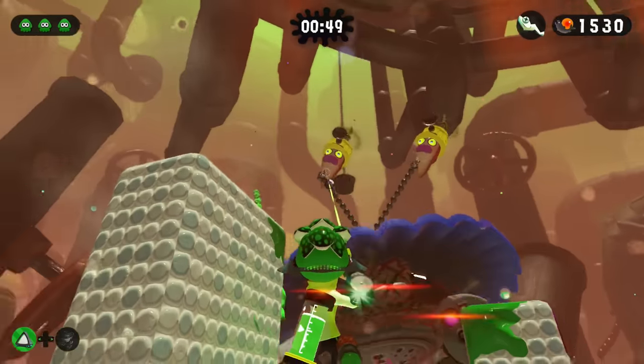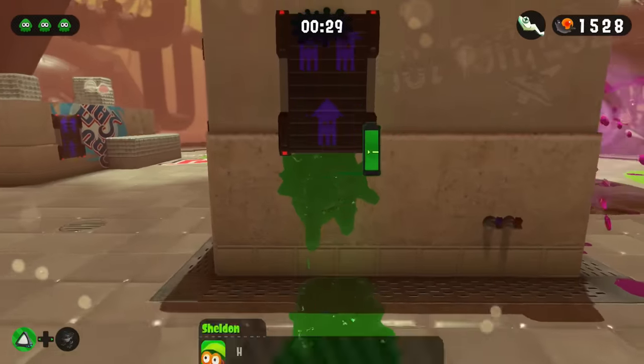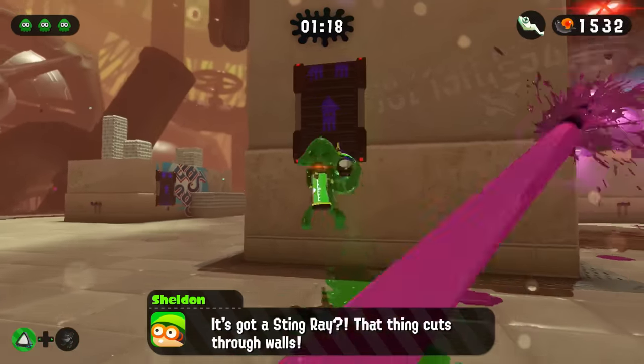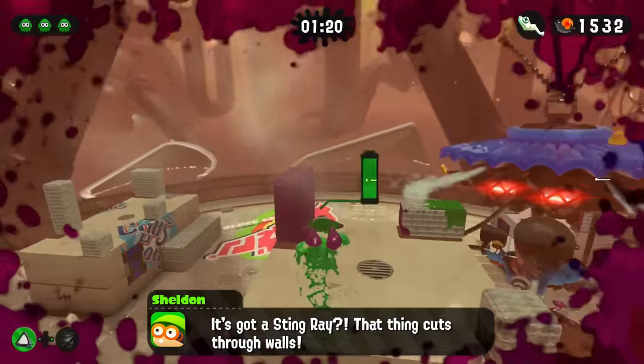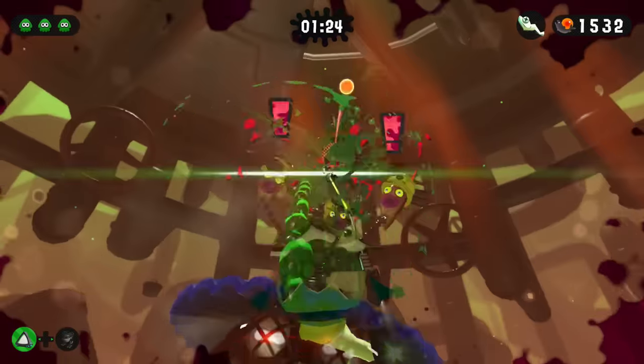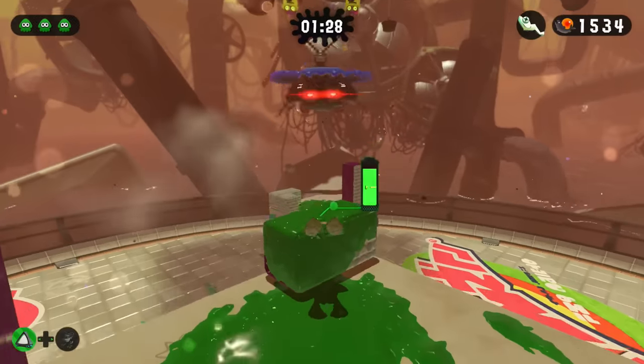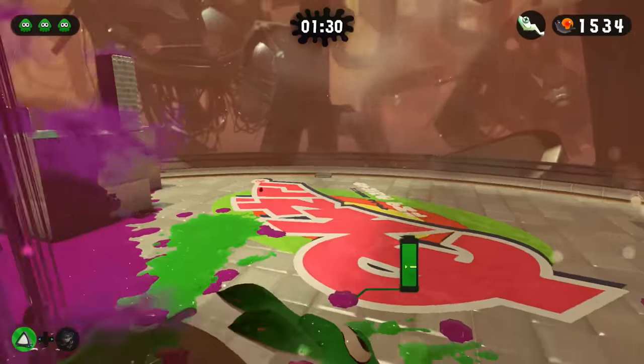The Octo Shower itself uses four main attacks: missiles and a sniper gun in its first phase, adding a hand-cranked Splatling gun in the second, and finally adding a Stinger in the third. On top of this, the Octo Shower dashes across the arena at an angle whenever you destroy an Octocopter. While these attacks sound like trouble, they are all slow, predictable, and easy to dodge — all reasons why Octo Shower stands as one of the easiest bosses in this game.